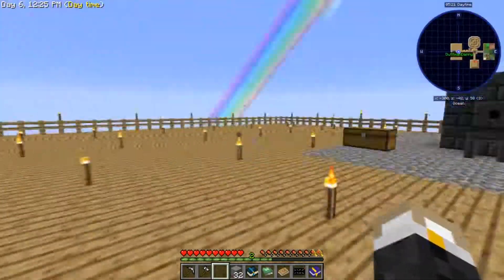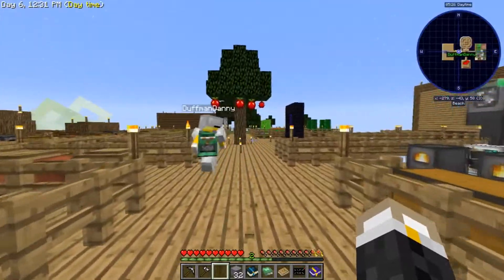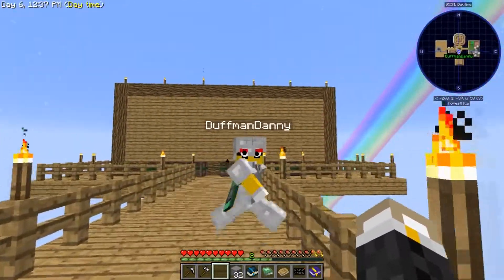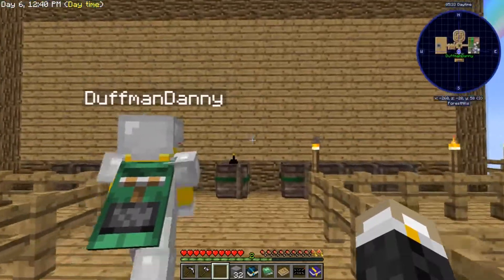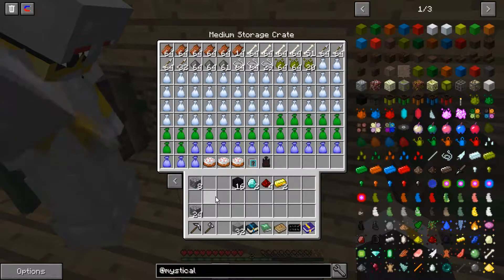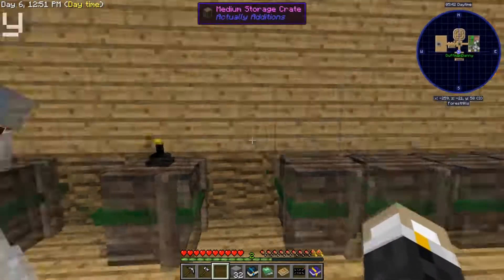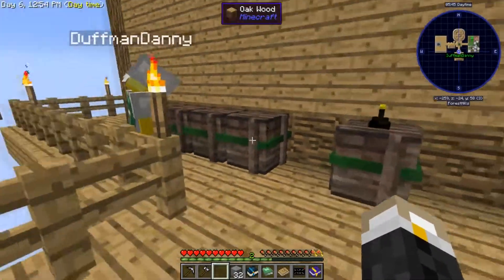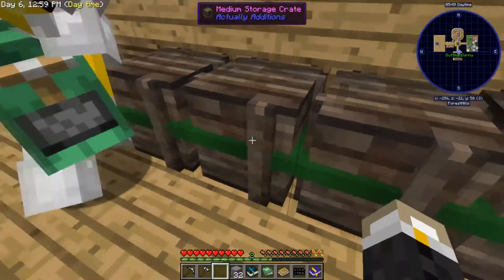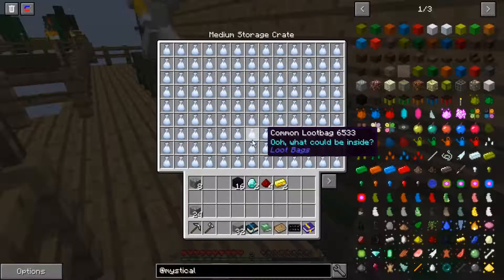Back down this way we have a very, very much upgraded version of the mob grinder, which is very efficient now. So we've got like tons of inferium essence and mob drops.